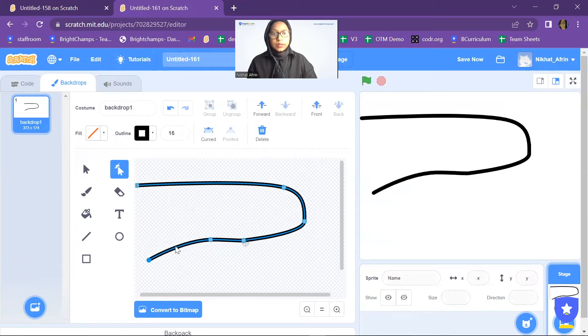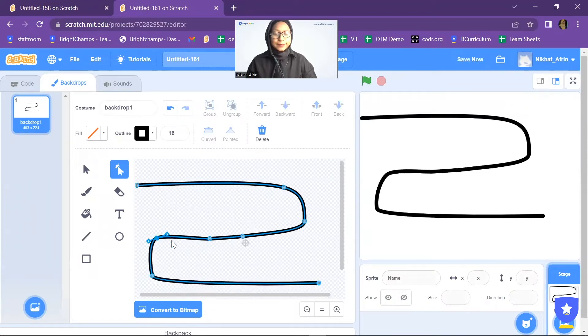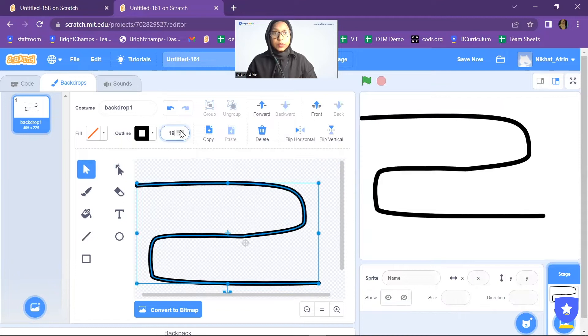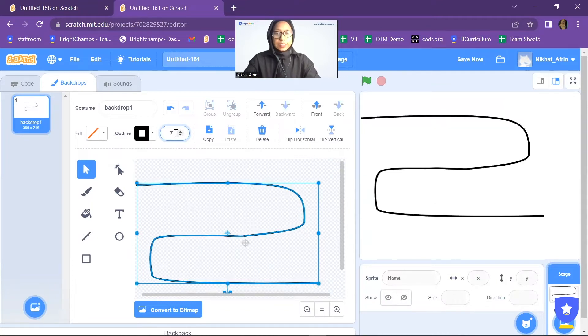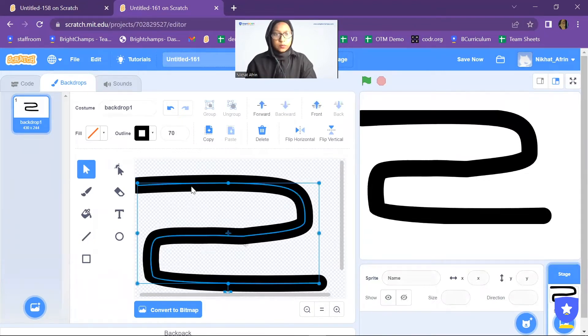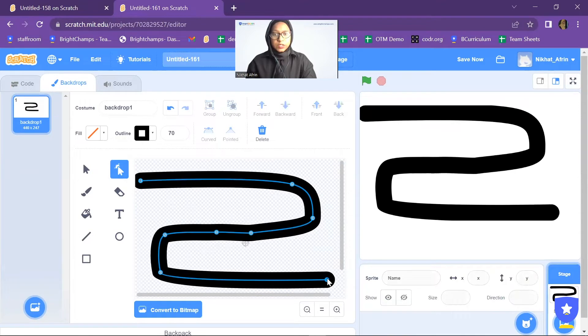You just need to keep calm and draw the lines. Now I want to make it look like a path, so I will increase the thickness to 70. I'm going to move it a little bit so that it touches the edge.